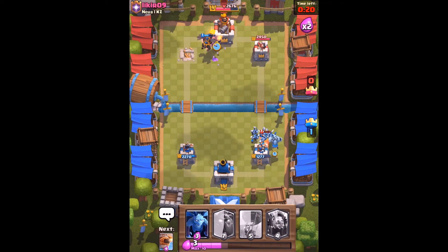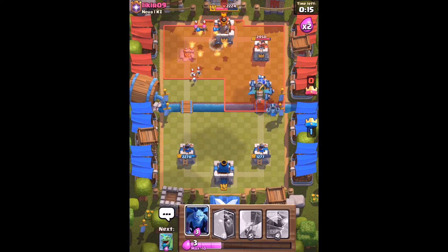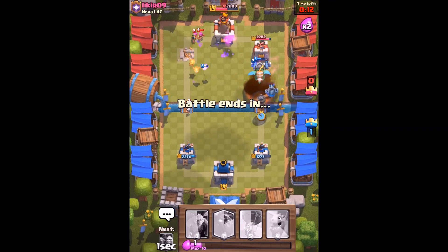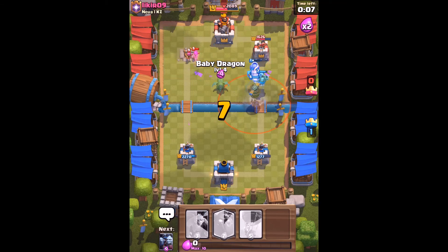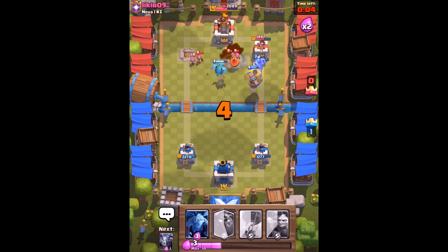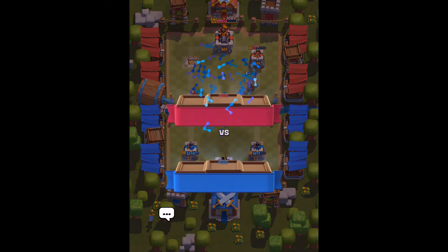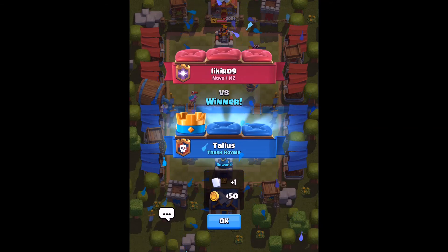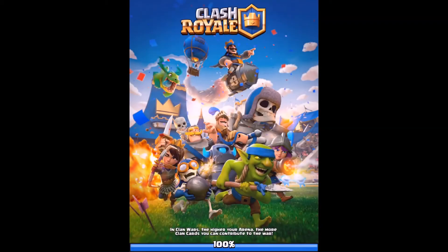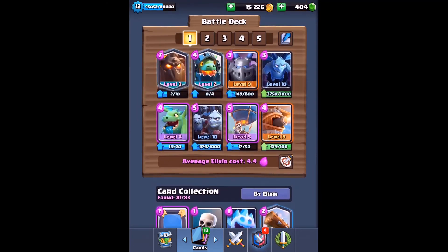Let's get an inferno dragon and go for the two-crown — just spam everything we've got. A massive counter push is coming. Inferno dragon on the tower, baby dragon into the middle. We're going to get the second crown — we've got two seconds left, and we win! We actually won! Oh dearie me, that's good. I was not expecting to win with that deck at all.